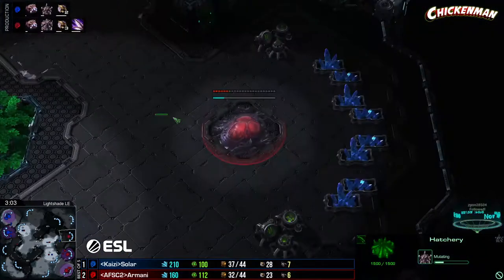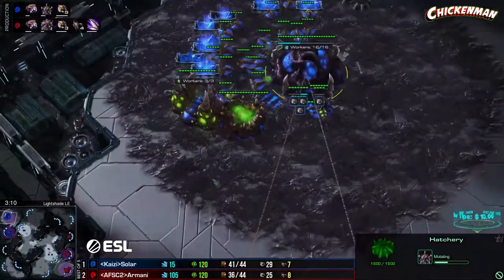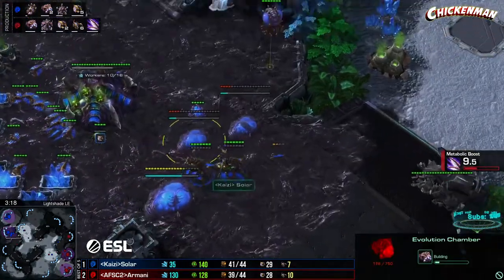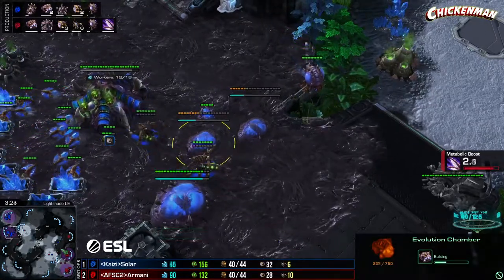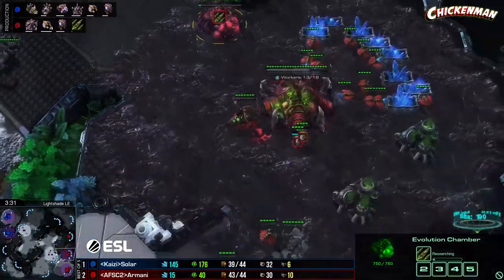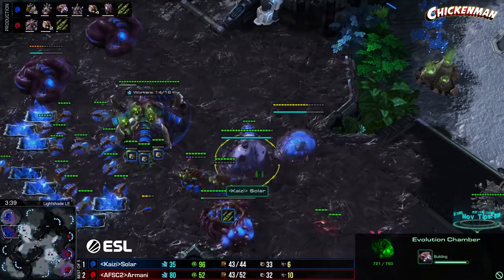That ling almost spotted the lair — one hex away. But once these lings get speed in 13 seconds they can squeeze in much easier. Solar needs the wall up. Plus-one missile attacks on the way for Armani — Solar is going for that as well, and with the upgrade on par it's going to make it harder for Solar to hold on. Two-base roach is an old, elegant build. Two-base spire is an even older build from a much less civilized age.